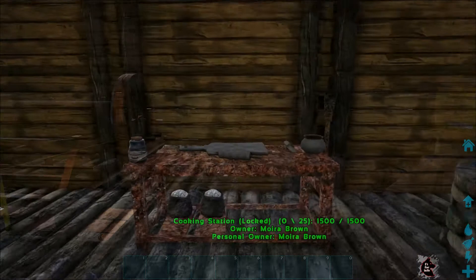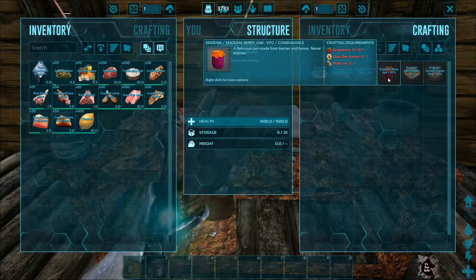A cooking station was imported over from Prim Plus to create more advanced foods. With a water jar, some berries, and honey, you can create food that never expires, but is somewhat heavy.